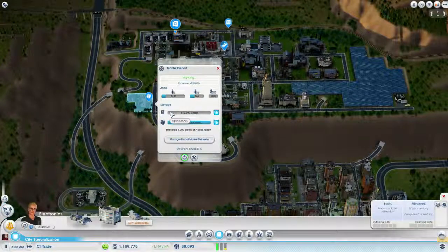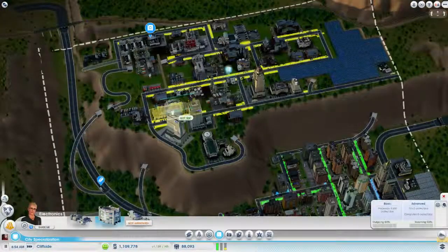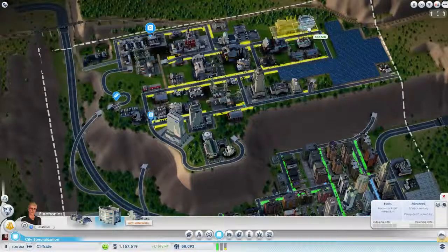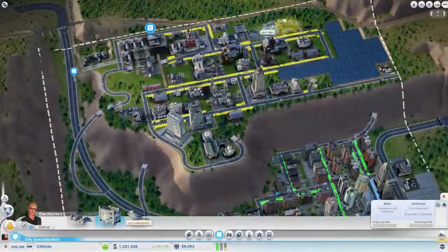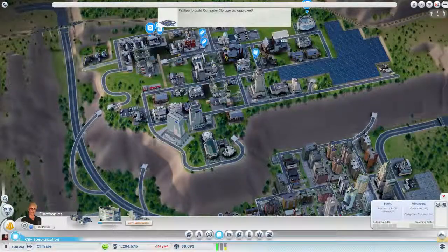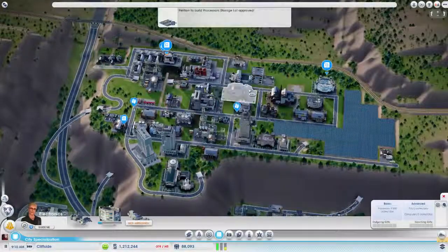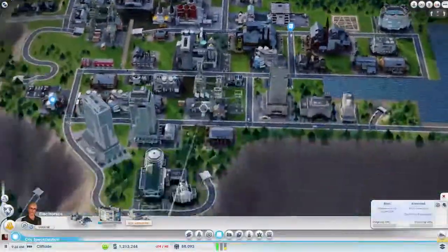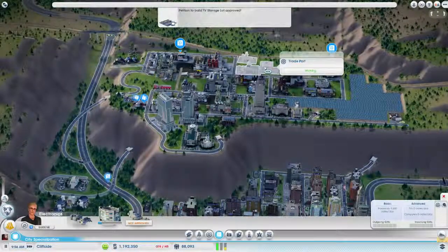We still have to have one trade depot for our plastic and our processors. However, that should change pretty quickly because I believe I'm going to place this Electronics HQ. There's no room up there, so I think we'll just put it right over here, because that way we'll be able to extend the trade port. We're going to need to wait until we make a little bit more profit so we can upgrade the trading HQ to put our trade lots over here at the trade port.